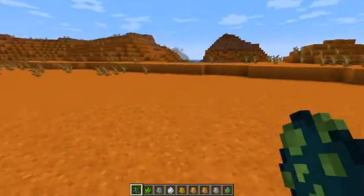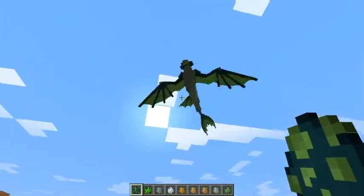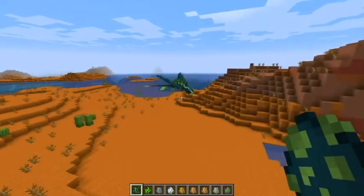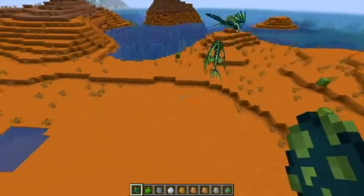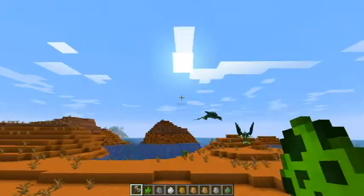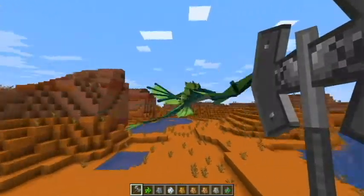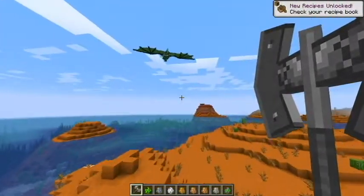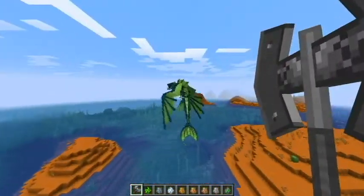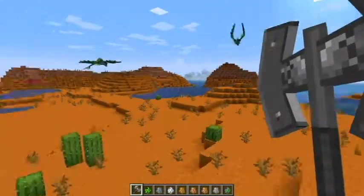We're going to start showing off the different mobs. This right here is the Naga. That is a really nice model - just look at how they move. They're quite noisy too. We're going to grab one of the weapons - let's do the axe of a thousand metals. Look at this thing, that's an axe for sure. They fly so fast - I'm not going to catch up with it. All they do is shriek.